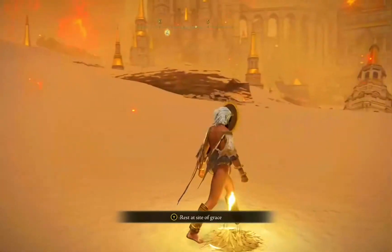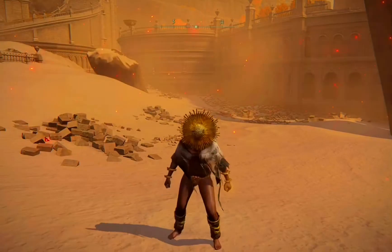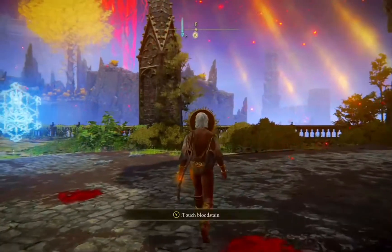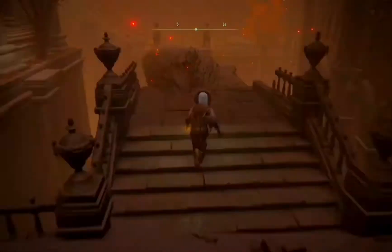You'll be in Leyndell — or what's left of it. Follow what I do until you reach Brother Corhyn, where you will talk to him and he will basically tell you how he's lost faith in the legendary sunflower, which I find highly ironic seeing how he made us look for him in the first place.